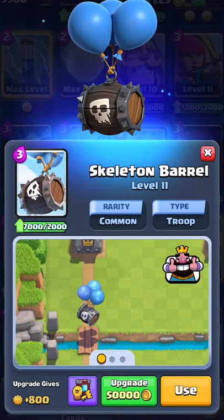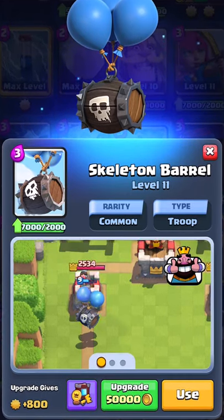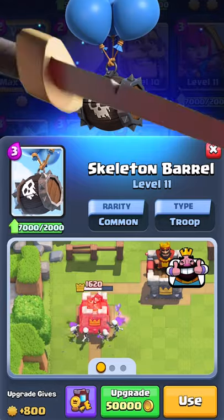Today I'm going to show you how to activate the king tower with skeleton barrel. Let's get started. Some things to keep in mind: the skeleton barrel is pretty fragile, so if it has a decent amount of damage this will not work. Make sure the skeleton barrel has full health.